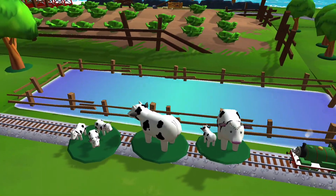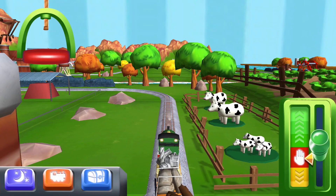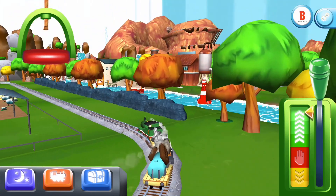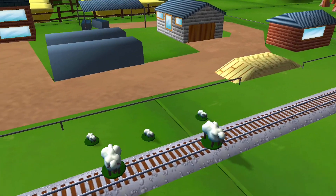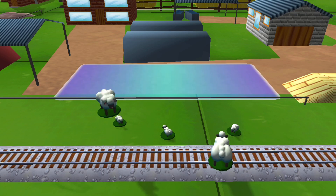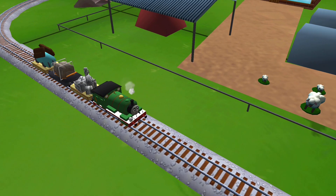It looks like there's something blocking the tracks. Help your engine by moving it. Good job. Bubbling boilers! Some sheep have wandered off from the farm. Can you help by dragging them back? That was great.